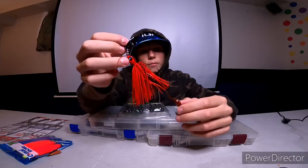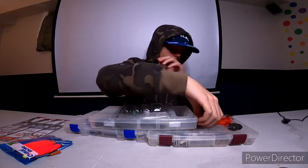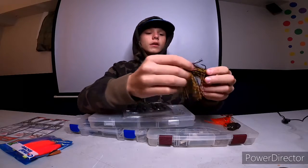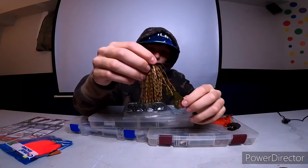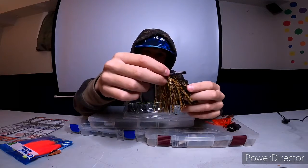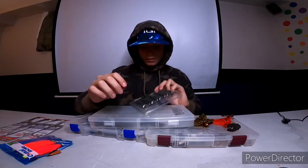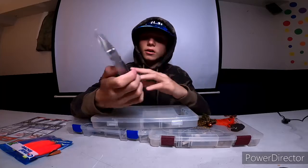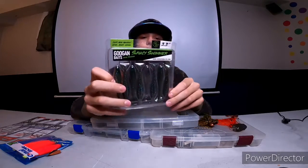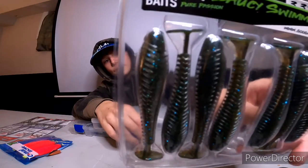I got another Googan product — we have the Googan jig with the Bandito Bug on the back, it's like a bait fish color, something like that. Then I got some Saucy Swimmers, they're like green pumpkin blue, you can see right there.